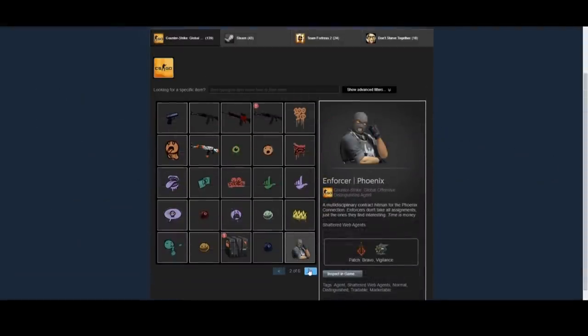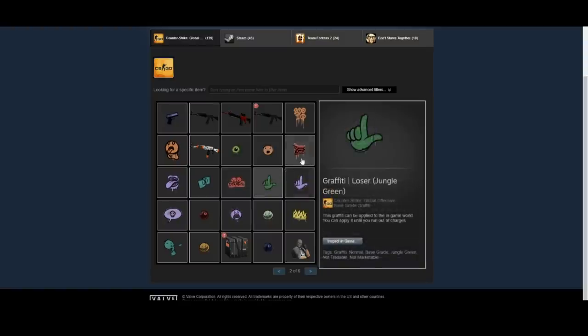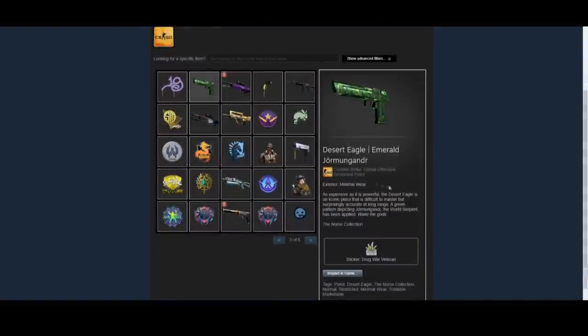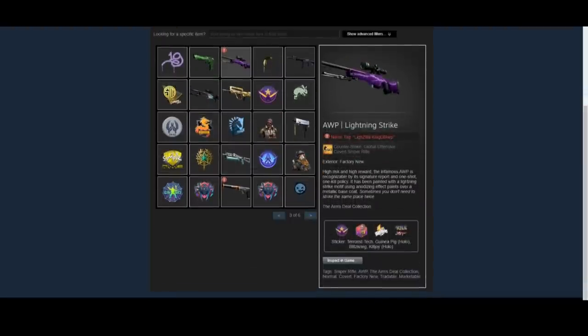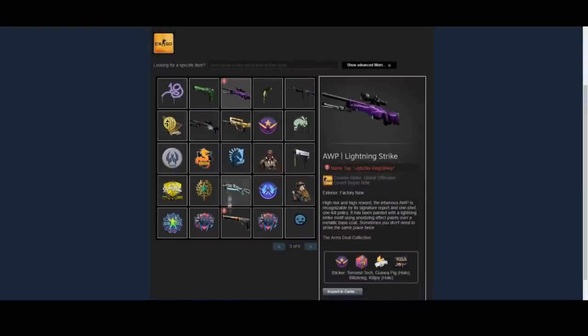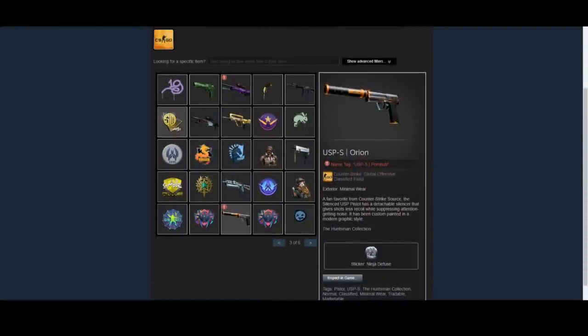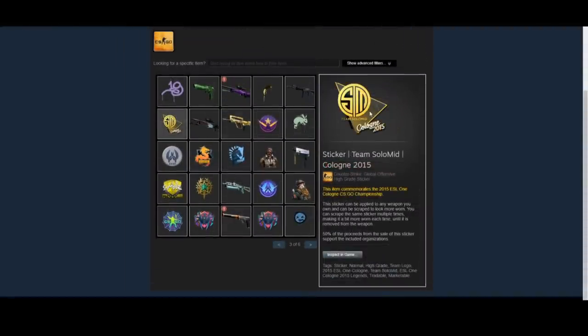He also has a couple of random items from the Shadow Web Operation Collection and stuff from the Battle Pass — like the Graffitis and the Agent. He also has the Desert Eagle Emerald Jormungandr in Minimal Wear condition. He has an AWP Lightning Strike in Factory New condition with a few stickers on it, and then he also has the USP Orion, which is another thing that I really do recommend quite a lot. He also has a few random team stickers, some other Graffitis, some Shattered Web stickers, and a couple of Agents.